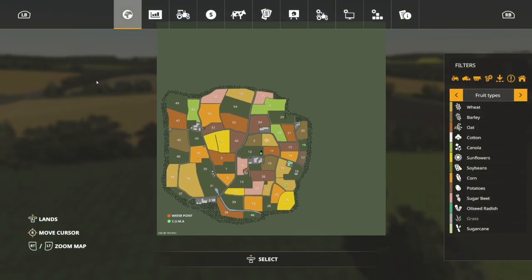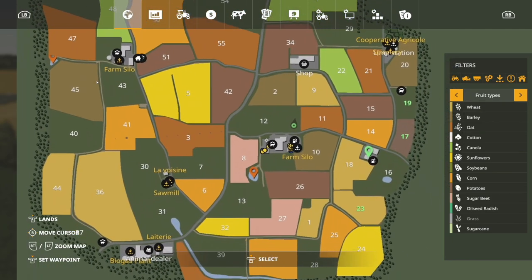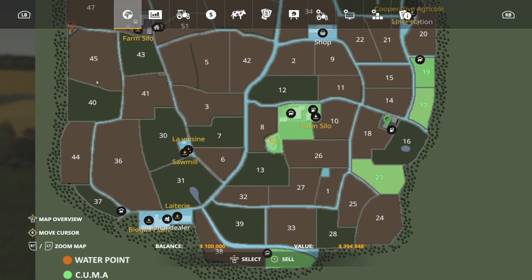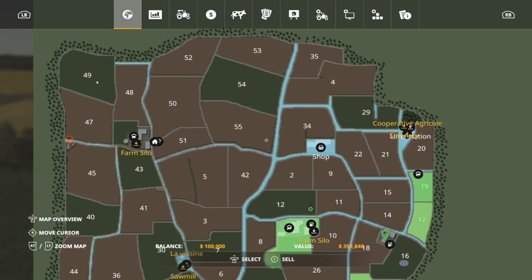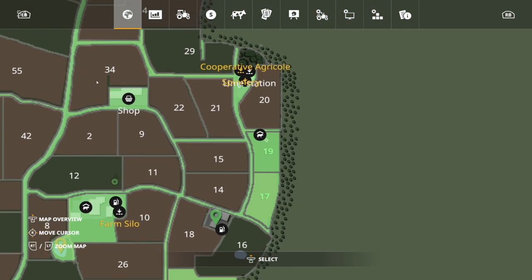Let's take a look at the main PDA. The main green square on the outside is going to be the standard size of a map - the 2x, so 2 kilometers by 2 kilometers. Normal maps like Ravenport, Felsbrunn, even Erligrad are all 2x maps - this is no different. Zooming in, you can see your main farm right here. Everything in green we own. We start with fields 46, 23, 17, and 19. We also have a cow pasture, a cattle pasture, and sheep.